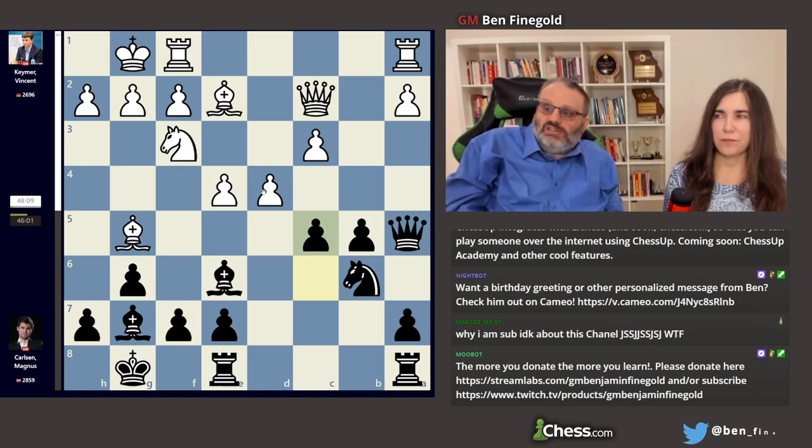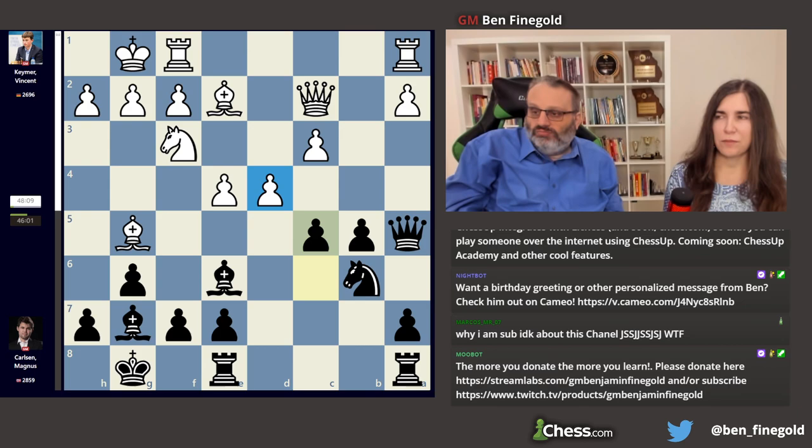c5 is good, attacking the center. And d5 is just a very bad move — it's consistent with the way white's playing, but white has to try to equalize here. He can take on c5 and then play knight to d4, and the engine thinks that's equal.